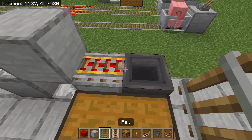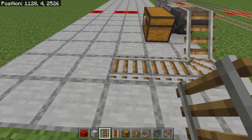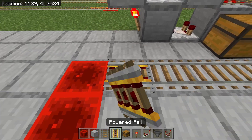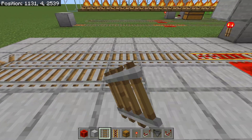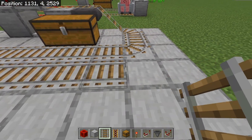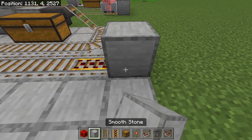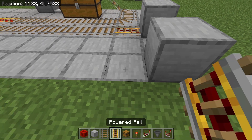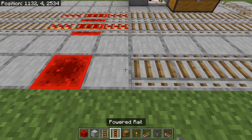Grab your powered rails and place a powered rail here, a regular rail here and here, then build to the left by three. Build this all the way across until you are one block away from this block here, then place three powered rails, then continue all the way until one block from the end. Turn it around and bring it all the way back, placing three more powered rails. Build all the way across to the very end of the straight track, place a powered rail, then a solid block. Come back over, skip this block, place a solid block, place a powered rail, and grab your regular rails to bring them all the way across to meet the end of your existing rails.